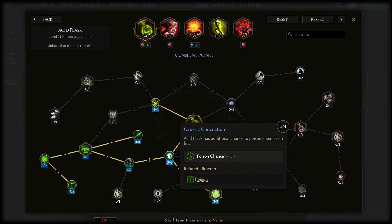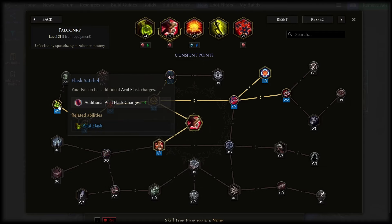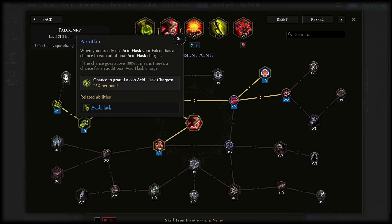For the falcon, we grab the nodes to let it toss flasks and give it more charges for burst damage. The extra charge gain you can use early on, but eventually when you start tossing explosive traps instead you won't really ever trigger this, so it's not worth it long term.